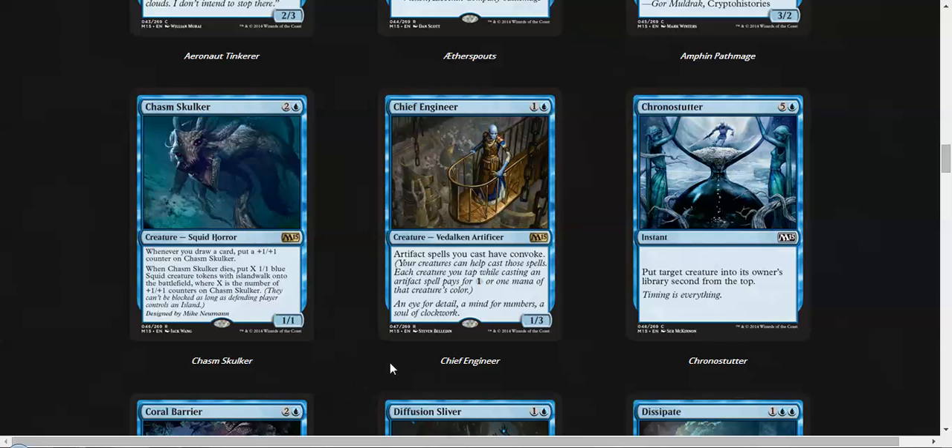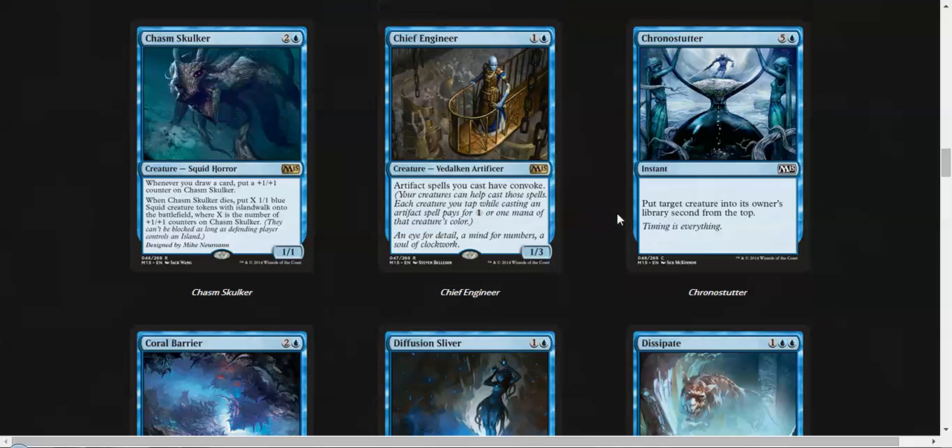Chief Engineer is not going to be as good in limited as it will be in constructed formats, but it seems like it can be playable in some random artifact deck. Chrono Stutter is really slow — 6 mana? Really slow.